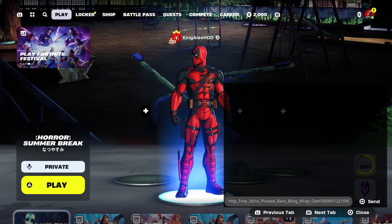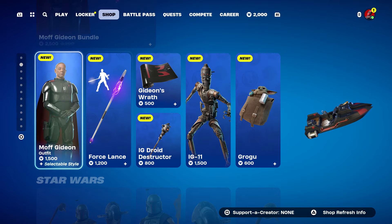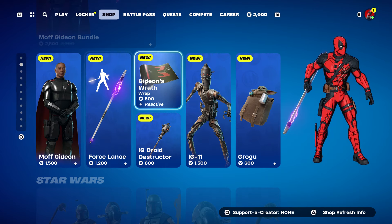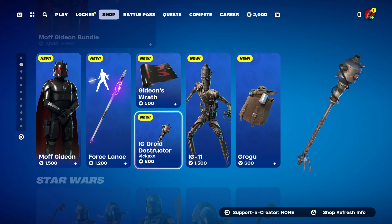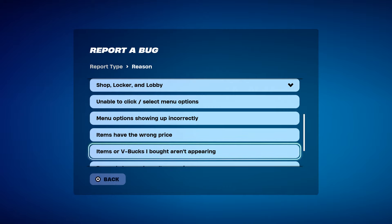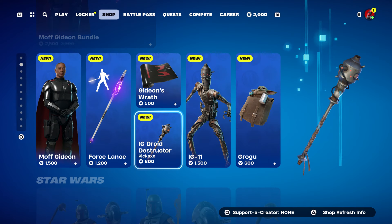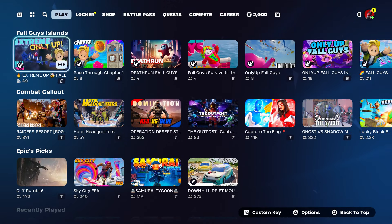Then come back over here and take it out. Press done, back out, hover to the shop. You're going to get the skin, the pickaxe, the emote, the wrap, the other pickaxe, this skin, and the back bling. Hover right here, press the pause menu, go to report bug, go to 'say shop locker lobby', go to 'say item or V-Bucks I bought on the parent', click continue, click accept, click close.